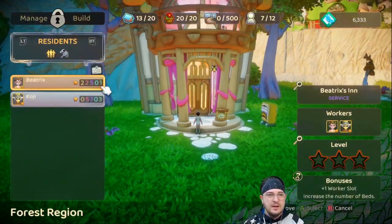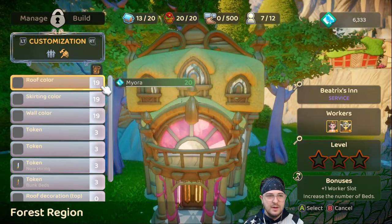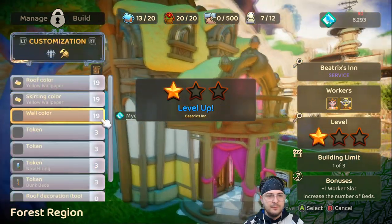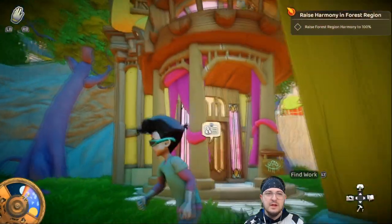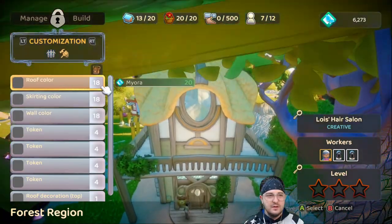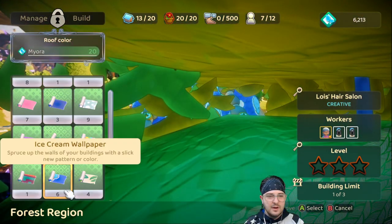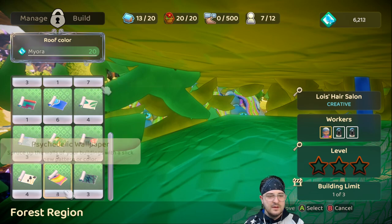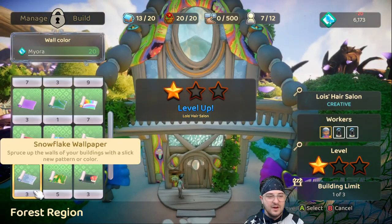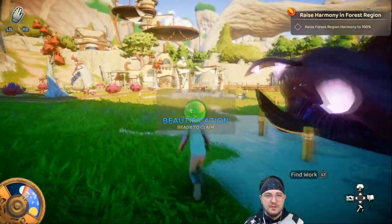I should probably start thinking about customizing these buildings because we need to do that. No roof decorations, so it's all going to be color. Let's put in for the inn just a simple yellow - there we go, just a plain yellow inn. At the hair salon there's no quest, but there's an opportunity to add some braids. Let's spruce it up - make it psychedelic with some braids. I dig that a lot actually! Beautification is already ready to be claimed - I told you we were going to get that gem.